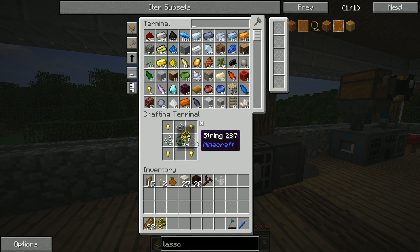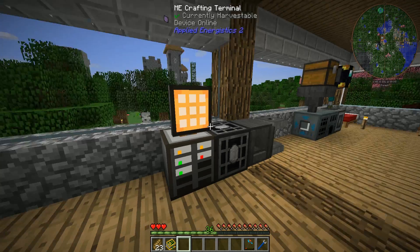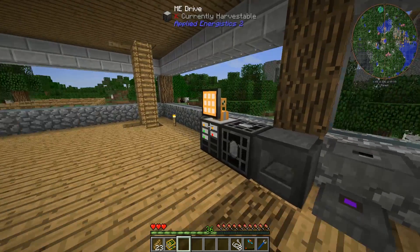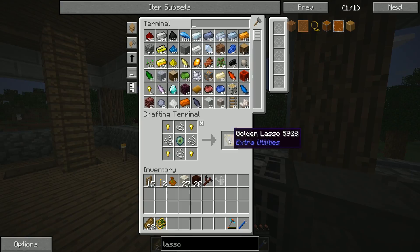We don't quite have enough string yet, but I'm fairly certain we have some wool. If we put this through the SAG mill, that should get us some string — and it does. We'll throw that back into the AE system, which is going to get us the golden lasso.